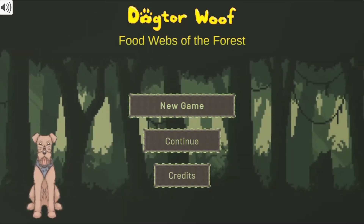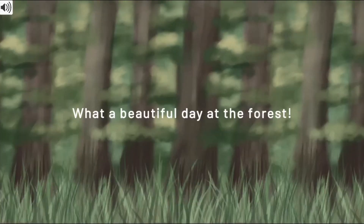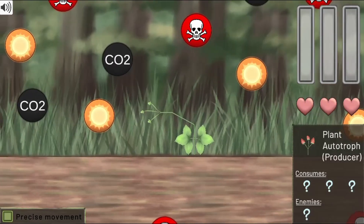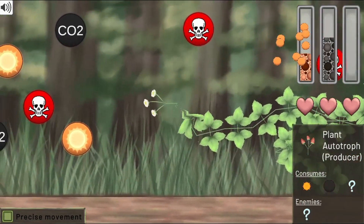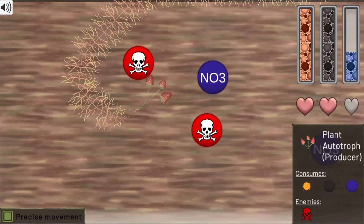Legends of Learning presents the Dog-Ter-Woof Food Webs of the Forest Game. This is a science game that makes learning about food webs in an ecosystem fun and easy to understand. In this informative, instructional game, travel through time and space with Dog-Ter-Woof to unravel the mysteries of nature.